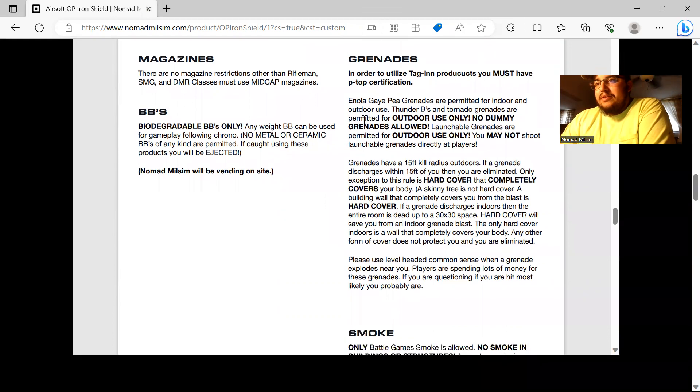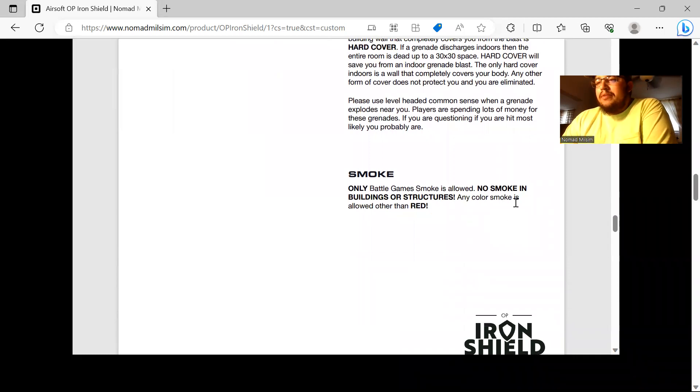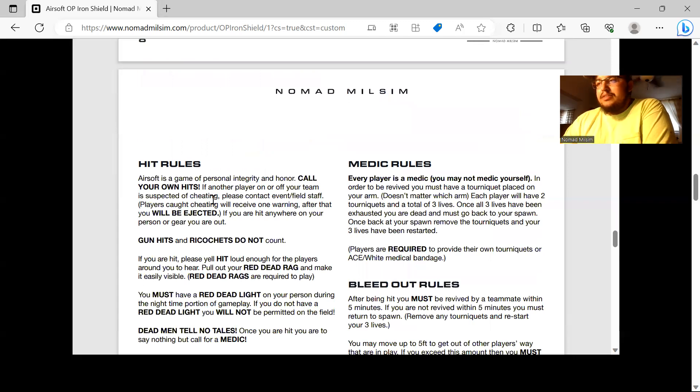Grenades: TAG rounds and EG-67s are allowed with a PTOP cert. The only smoke allowed is Battle Game Sports smoke — no Enola Gaye grenades. Grenade kill radius is 15 feet outdoors unless you're behind hard cover. Inside a structure it's a 30x30-foot space unless behind hard cover. Basically, if you're questioning whether you got blown up, you probably did — call it, get medic, and get back in the game. Bounding smoke is allowed.